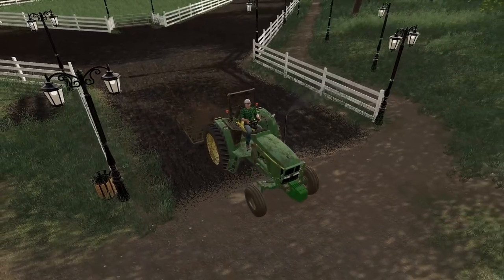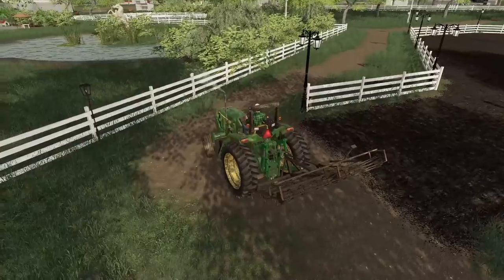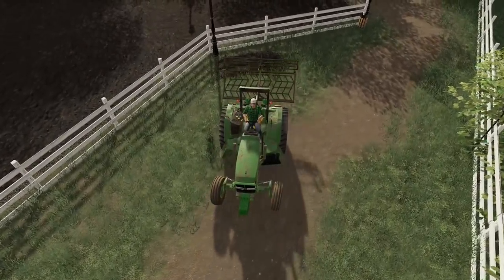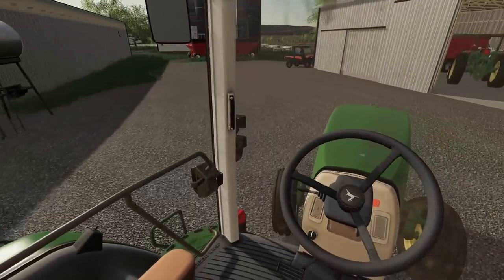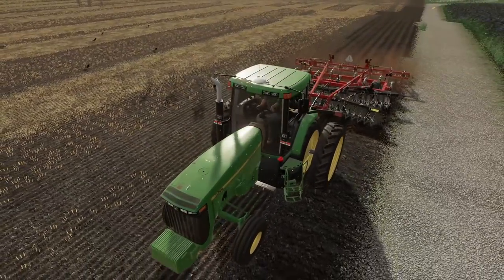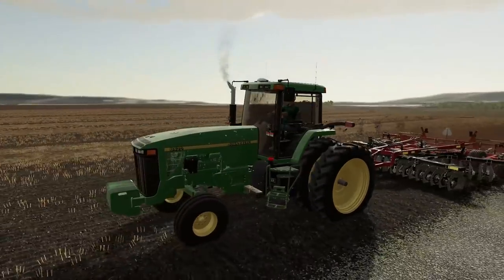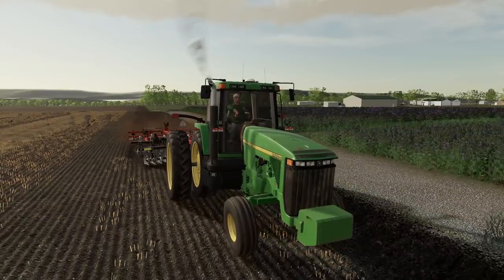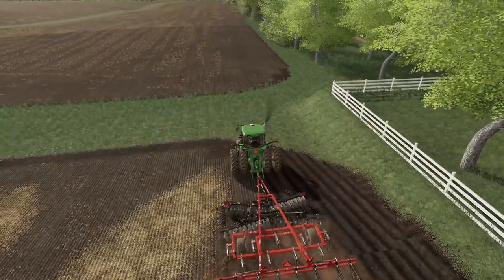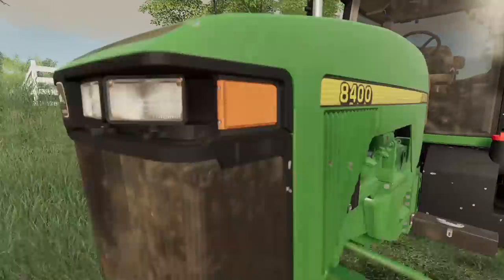The track has been all worked up, so we'll pick the harrow up out of the ground and put it back in its spot. We'll get in the 8400 with the Case disc and get out in the field today. There's the Case — we'll back up, connect, and take it out to the field. We're gonna get to rolling — come on 8400! This thing is taking a lot of power to pull. That 8400 wound up sounds so good. As much as I'd love to continue, we better get over and ride some horses this morning.